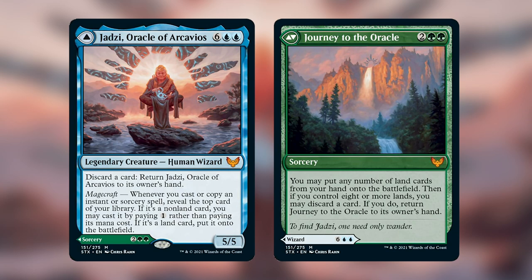Once you do have Jadzi out, the whole game shifts over to casting as many instants and sorceries as you can. We'll talk a bit later about how we're going to win that way, but eventually we're probably going to run out of cards in our library. So let's get started.